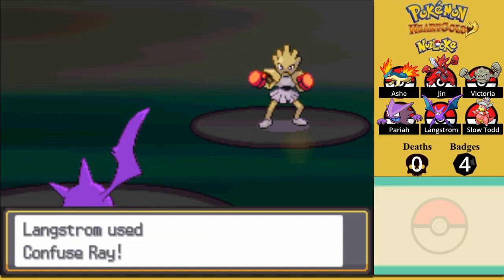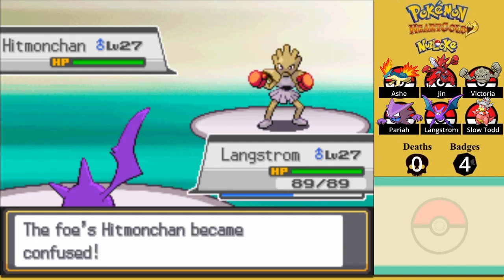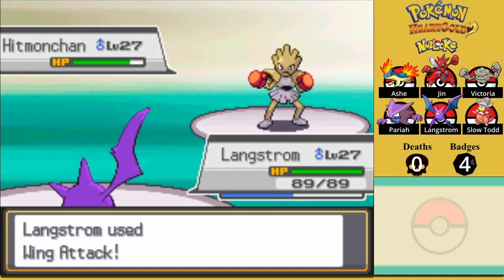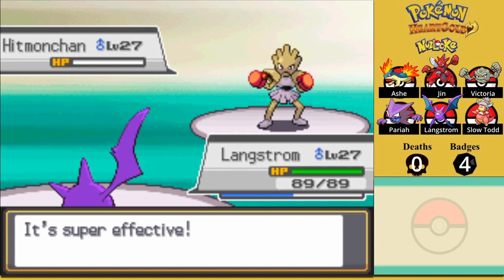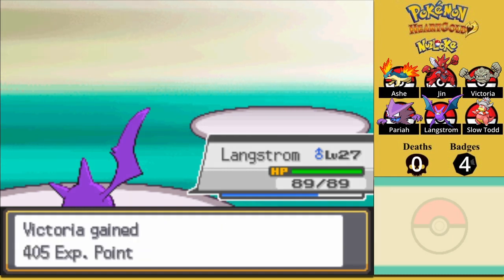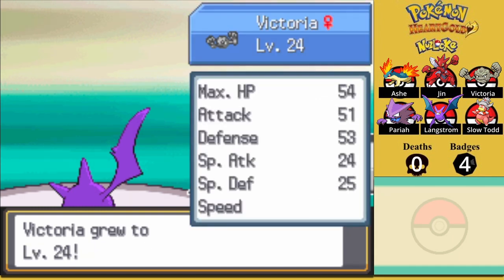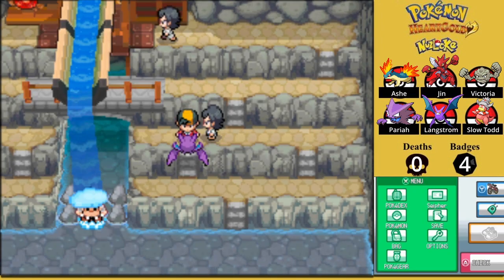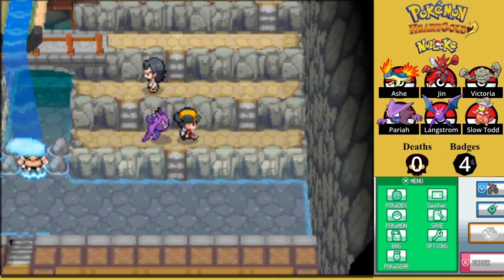I know that this guy has a Hitmonchan and it likely has two of the elemental punches. So I'm going to try and use Confuse Ray to turn him against himself. Wing Attack. No damage, because I know that thing could have Ice Punch and Thunder Punch and I really don't want to risk that. With the Experience Share, Victoria will be able to catch up to the team in no time.